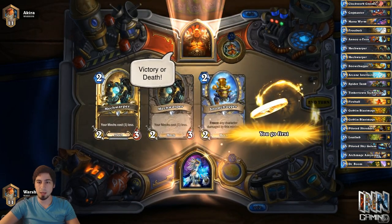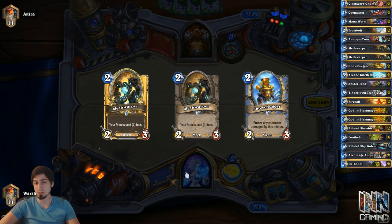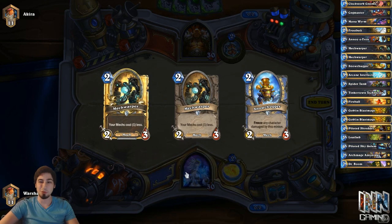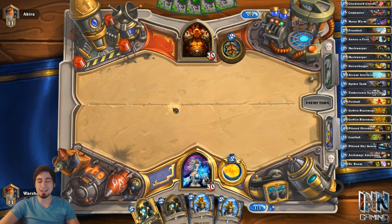This opening hand against a Warrior is actually pretty good. Snow Chugger is something we always look for when we're going against a Warrior, and the Mech Warpers are something you always look for, period. Because they allow all the other Mechs to be played for less, which is of course a good thing. Unfortunately, we didn't draw a one-drop there. Having the second Snow Chugger is not too bad, though.